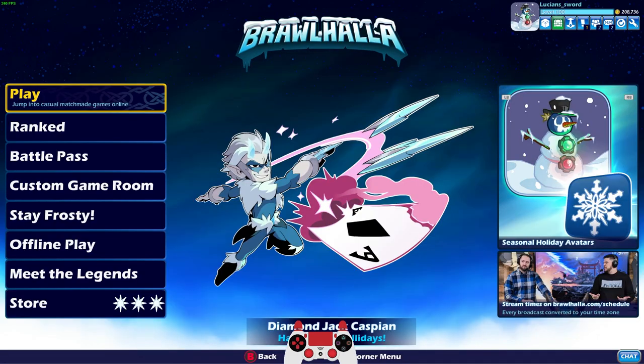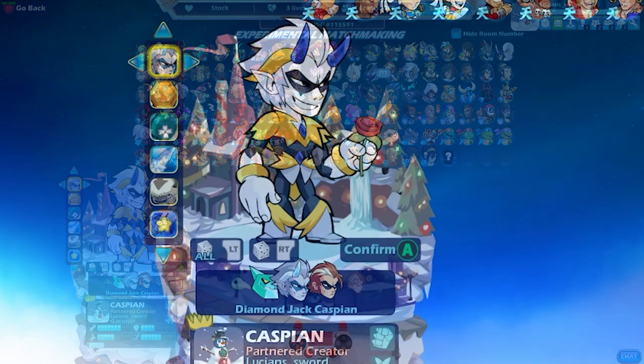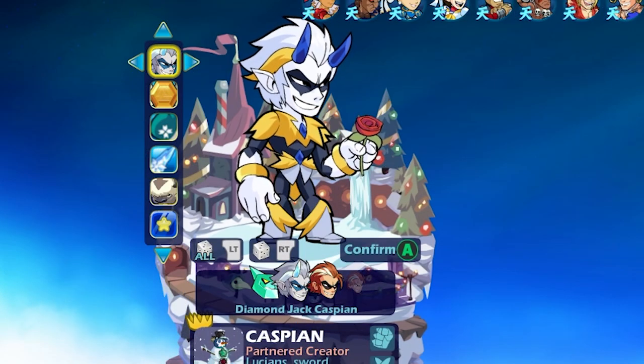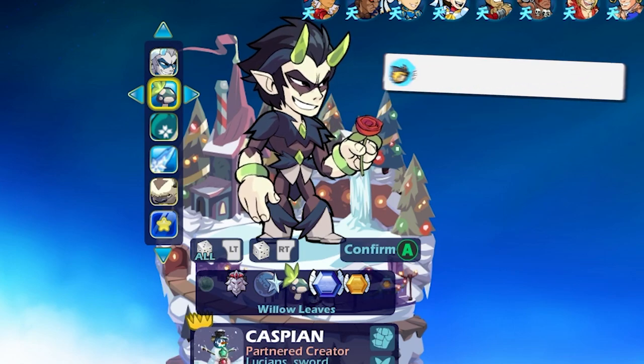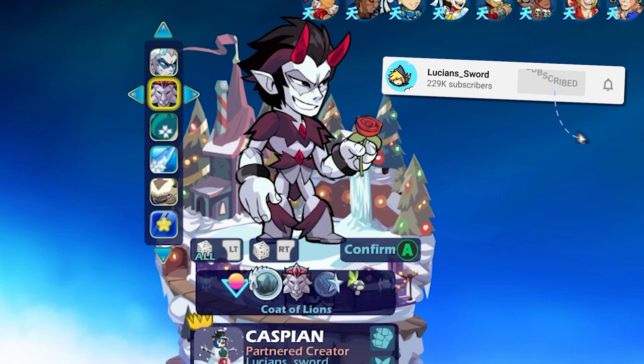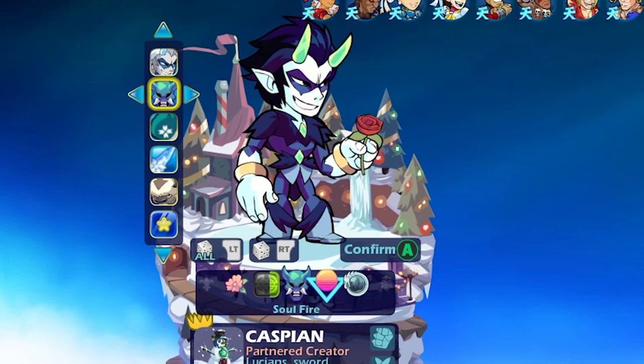Alright, enough going over all the new stuff. Let's actually play some games with the new skins. Look at Diamond Jack Caspian — he looks crazy cool in the different colors. Let's go ahead and quickly look at all the different colors, because I know you guys want to see what he looks like in all these crazy colors.